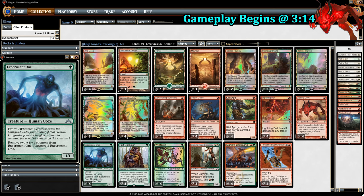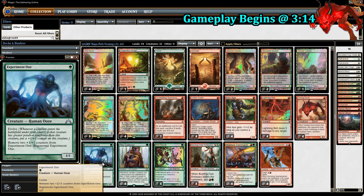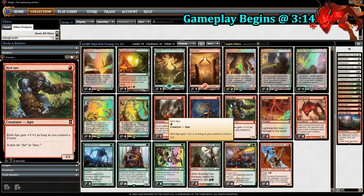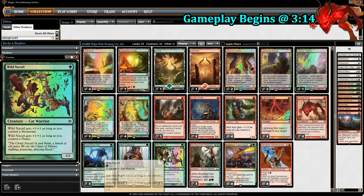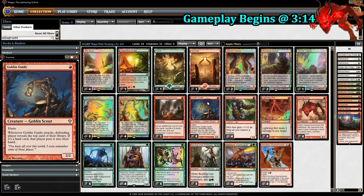We also have other creatures to boost these guys. We have Curd Ape, which works pretty well with Experiment One because Experiment One works not only with power but also with toughness. So if Curd Ape comes out and Experiment One is a 2/2, Experiment One then becomes a 3/3. There's also Wild Nacatl — by turn 2 it can come out as a 3/3, assuming we go turn 1 Stomping Ground, turn 2 Sacred Foundry. And there's also Goblin Guide — it's a 2/2 Haste for 1 mana, a staple of any aggro red deck.